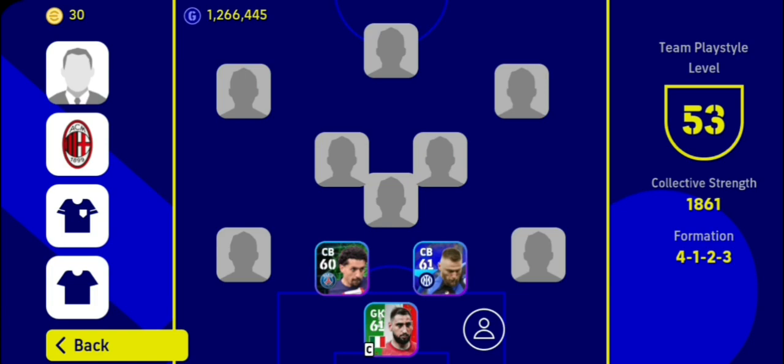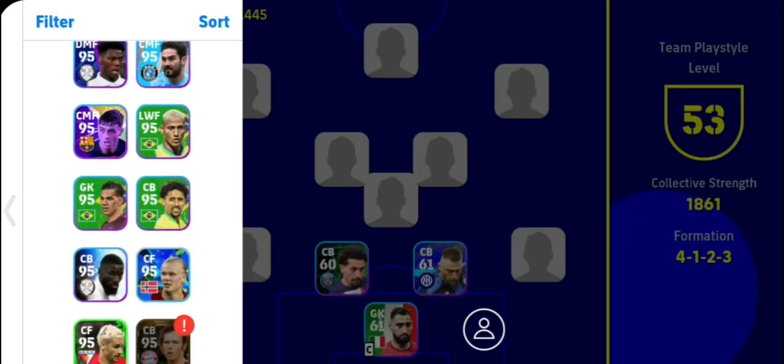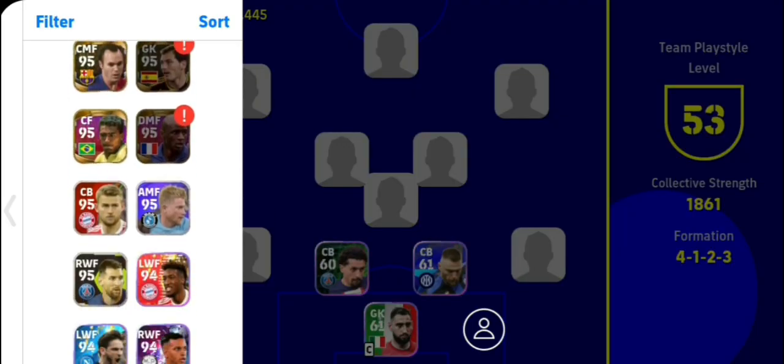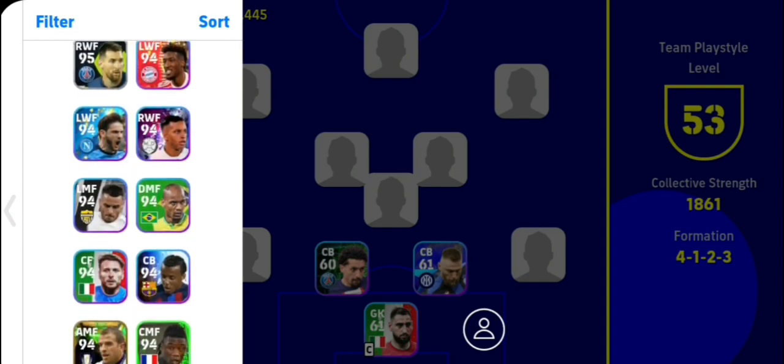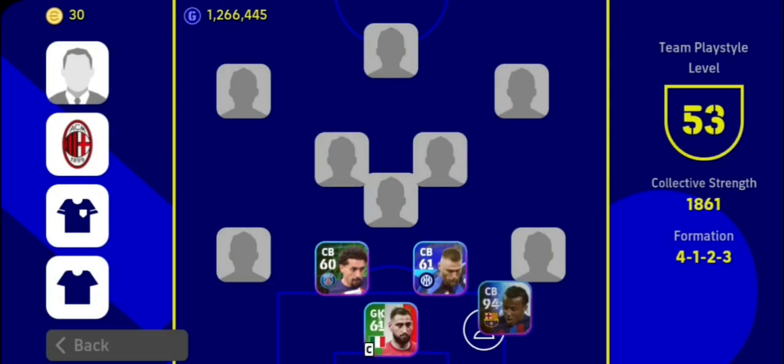Now let's talk about the right back or left back. You can use offensive fullback, defensive fullback, and extra frontman on right back or left back. Make sure they have good speed and defensive stats. Try to get those players who are unwavering. I'm using Cuadrado on the right and Mendy on the left — they're both great, but you can use other players also.